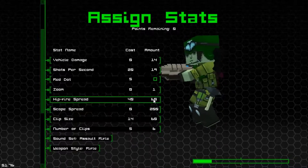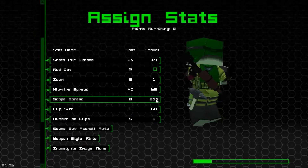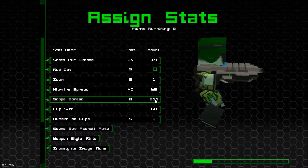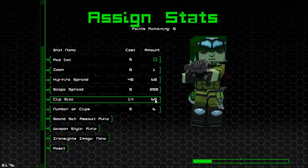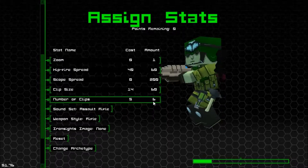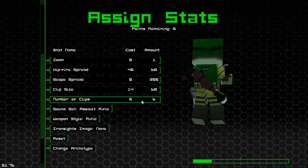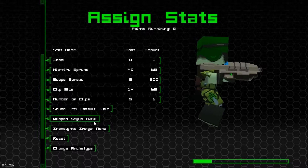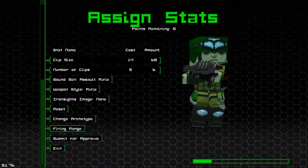The lower this number goes, the better our hip fire is going to be. There's a scope spread, which is horrible, and I'll get back into that in a sec. It's the Halo Combat Evolved Rifle, which means I gave it 60 rounds, not like the 32. Number of clips — how many clips did we get in the game? I thought we got four. I may fix this. I might just leave it. You have Assault Rifle sounds. There's an Ironsight image on the one that you'll see soon.